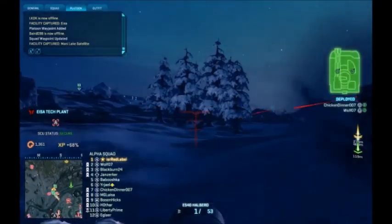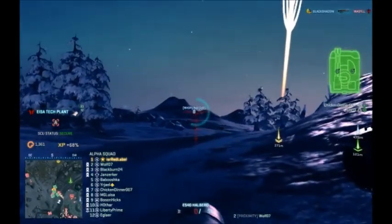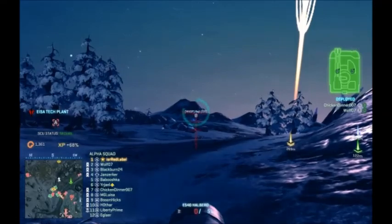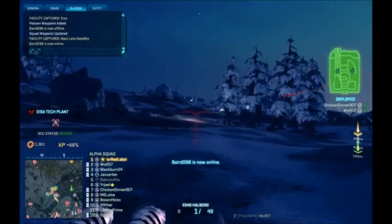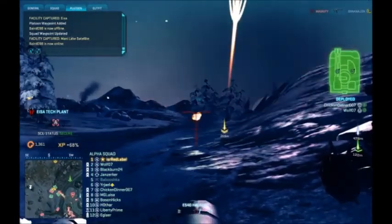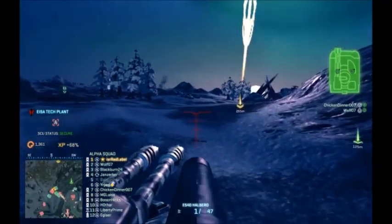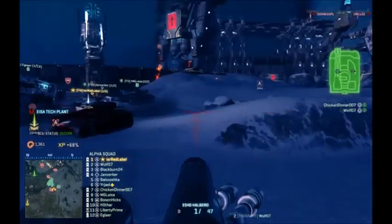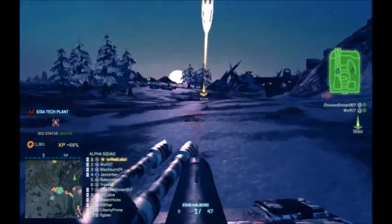Again Bravo - clear comms - Bravo, get the turrets back up. Alpha and Charlie, move to Elsa South Camp - need to re-secure that. We do not want to give the NC a link to the tech plant. Armor, go. Be advised it's at least a platoon-size force over there, so you can expect a hard fight. I can see you have lined up nicely. Just keep holding position as you feel best. Infantry will try and secure Elsa South Camp. Alpha, Charlie and Bravo - get in here. We need to re-secure Elsa South Camp right now - we have one minute to do so.